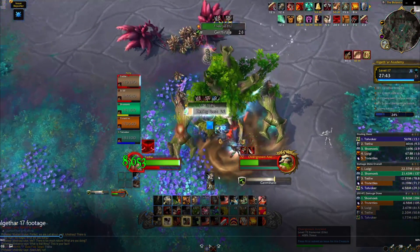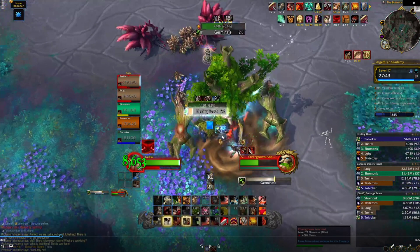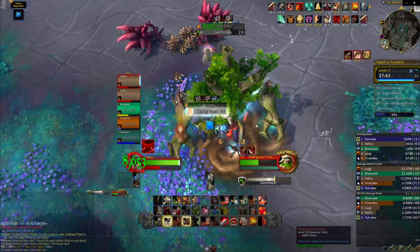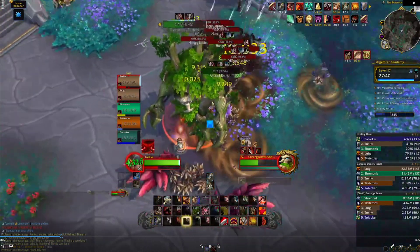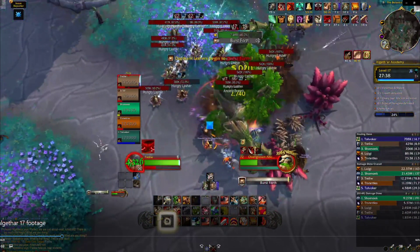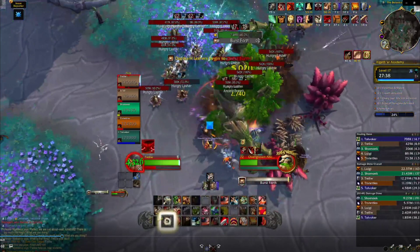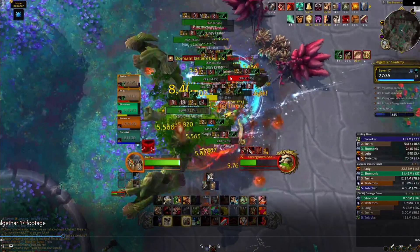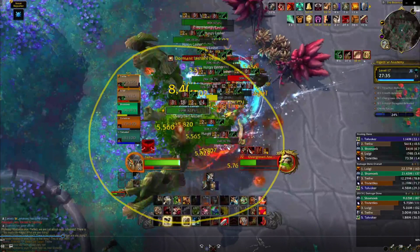Here's the second wave of Germination spawns. Right after he spawns these, this is when the fight gets crazy — he does all his special abilities back to back. As soon as he spawns the flowers, he makes them active with his 100-energy ability. You can see he's at max energy now. This happens every other add wave, and then he also does the tank hit at the same time. Right here, you want a massive AOE threat ability ready, some kind of offensive cooldown, and a defensive cooldown to cover what's about to happen.